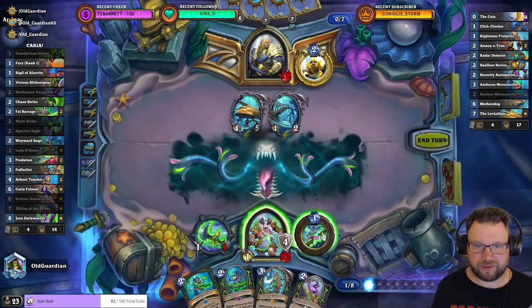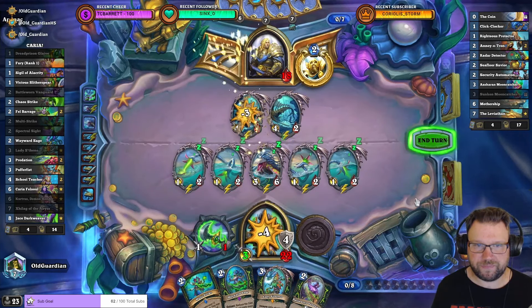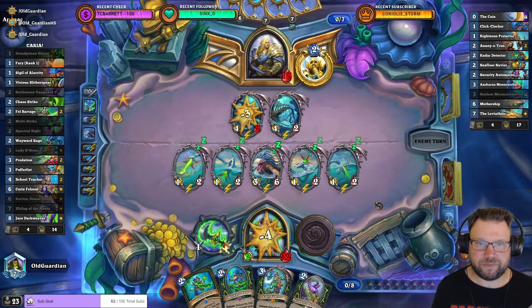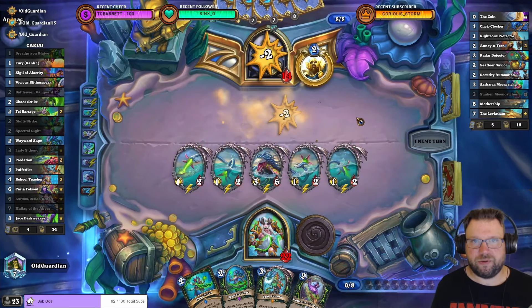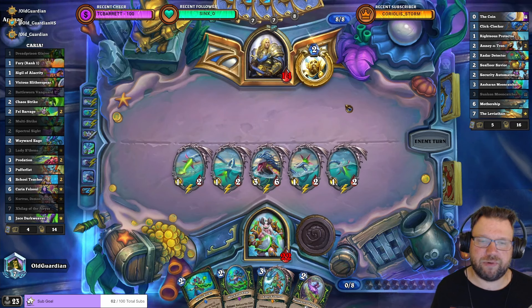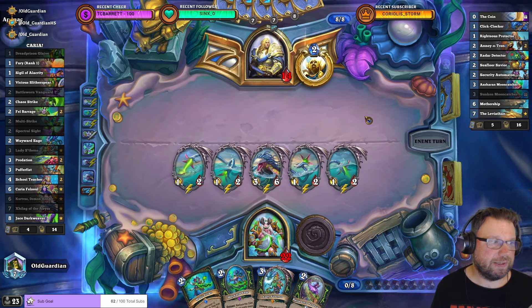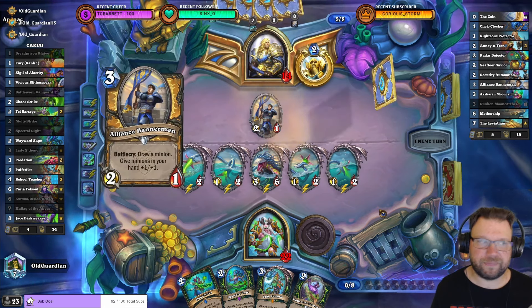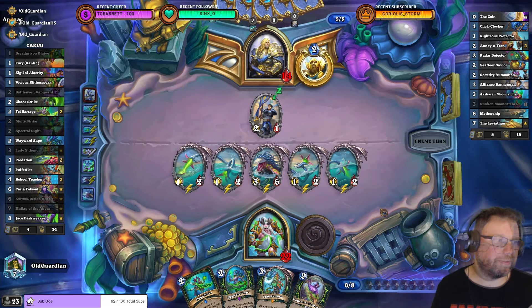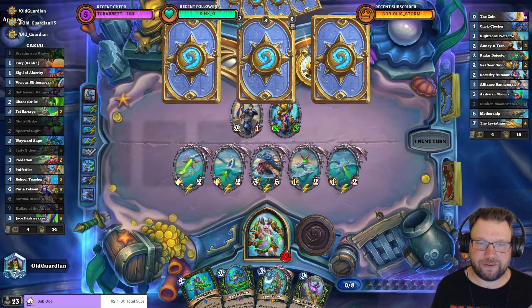Zillax Stalks should be able to handle those. Now I just need to hope that there's no Cariel coming. Two of them are from Stalks, so they should kill both of those. Now they need Cariel or some Uro. No Cariel.